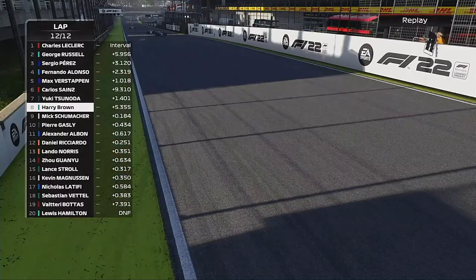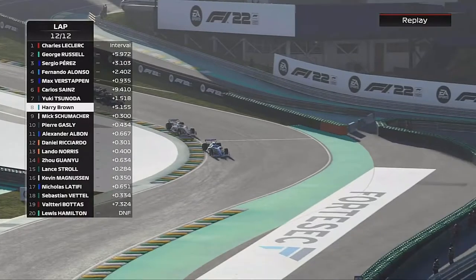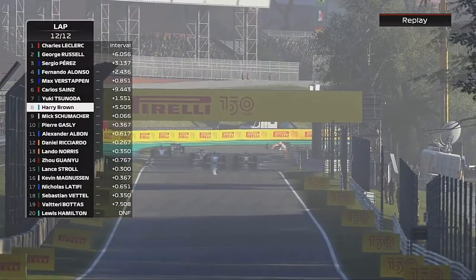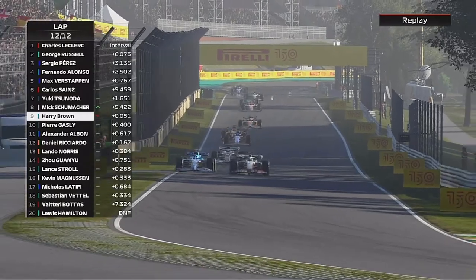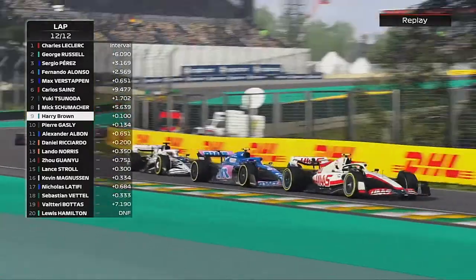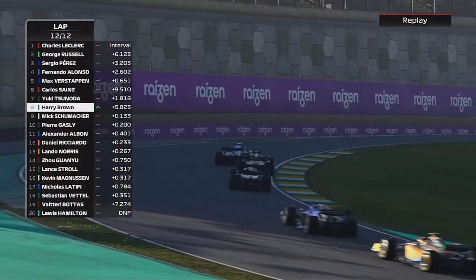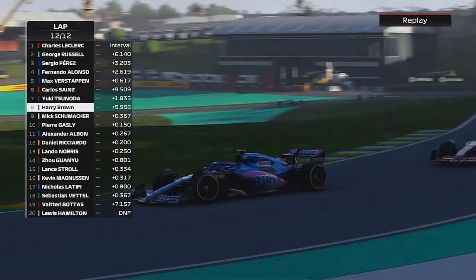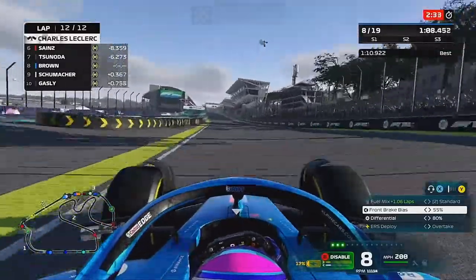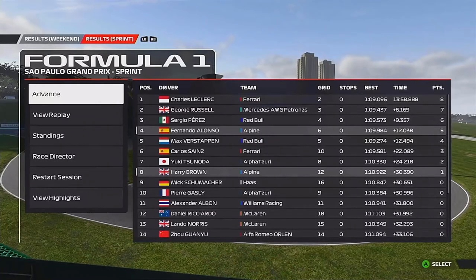Going into the final lap, Mick Schumacher has fought his way through and tries to get to our outside — unfortunately couldn't do it. We fall a little wide through the next section and here comes Mick Schumacher again; we always seem to find each other in these races. Down on the inside goes Mick Schumacher — we hold it round the outside but he gets the job done. We hold it back, round the outside, keep it pinned, and we keep the position. We're going to finish P10 and get the one single point for the sprint. Charles Leclerc wins it from George Russell.